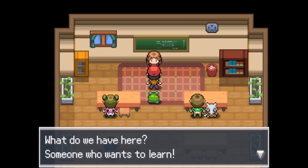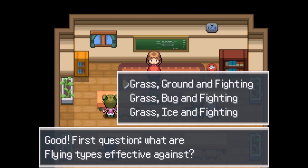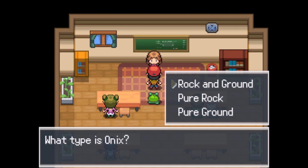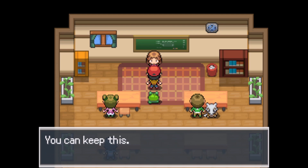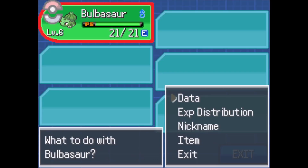What do we have here - someone who wants to learn. Are you up for a little quiz to test your basic knowledge of Pokemon battles? Good, first question: what are flying types effective against? Grass, Bug, Fighting. Correct! What type is Onix? Rock and Ground. Correct! Third question: what item cures poison in Pokemon? Antidote. Correct! I see you've been studying a lot - I think you deserve a little reward. You can keep this. A Silk Scarf - fantastic! Let's go ahead and give that to Bulbasaur for now.